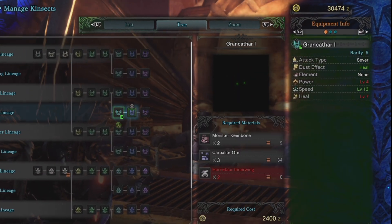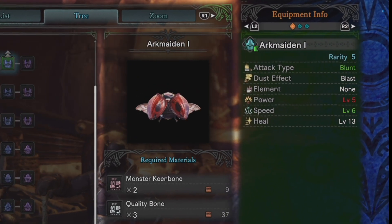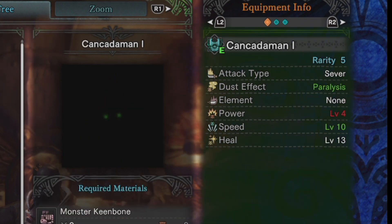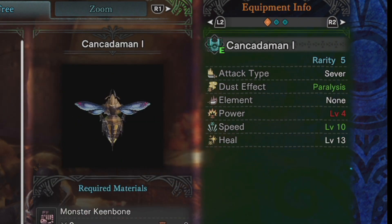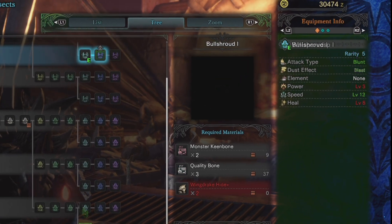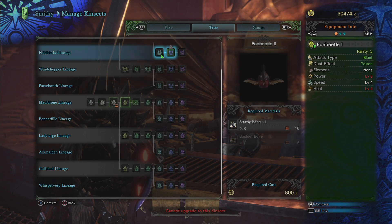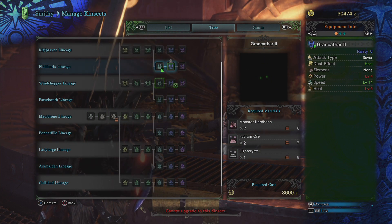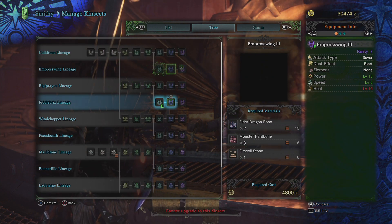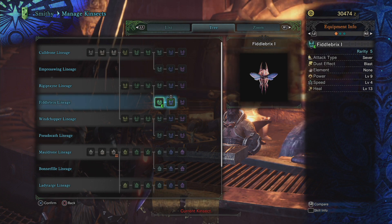The dust effect is the status cloud your Kinsect produces when you mark the target — you've got poison, paralysis, blast, and heal. On the stats side, power is how much damage your Kinsect does, speed is how fast it flies and moves around, and heal is how much health you gain from green buff and your heal dust effect. When upgrading a Kinsect, make sure you plan ahead and carefully consider each upgrade lineage and what they offer, because once you've upgraded a Kinsect you can't roll it back to an earlier version like you can with normal weapon upgrades. If you mess up your Kinsect, just buy a new one from the smithy and start the upgrade over. It's also important to note that you'll most likely have many different Kinsects with different stats going into high rank — since they're all good for different situations, it's not a bad idea to have a collection of Kinsects to choose from.